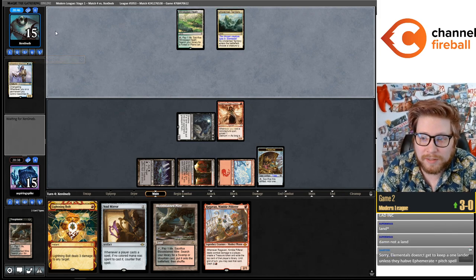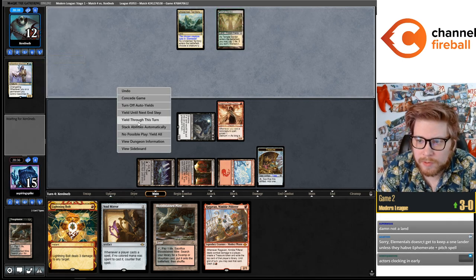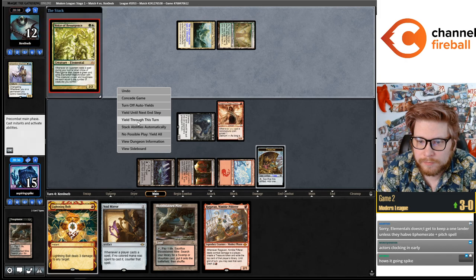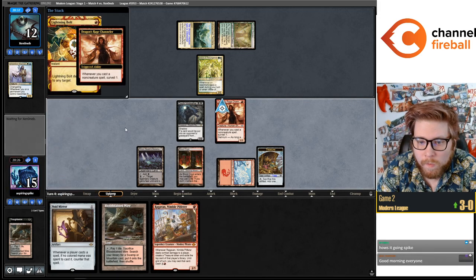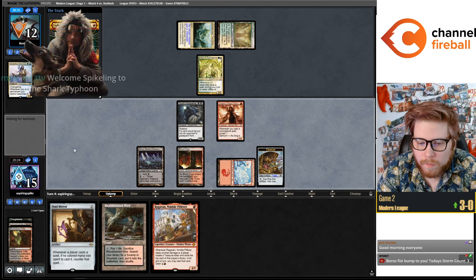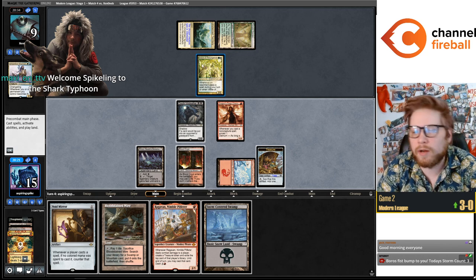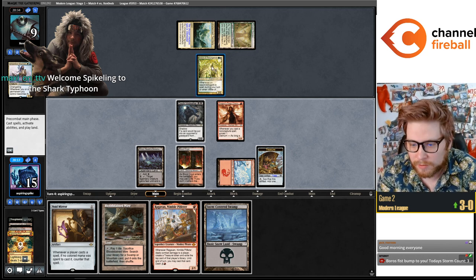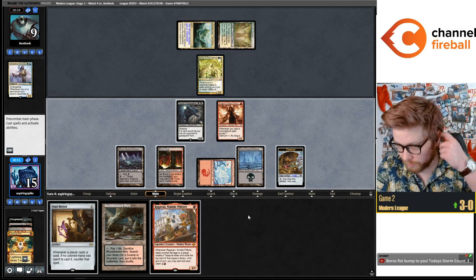Fallen right into their hands giving them a land. Might bolt on my upkeep for surveil. Ragavan — just going to bolt them. Oh, I forgot that we could exile the Voice with the Void Walker.